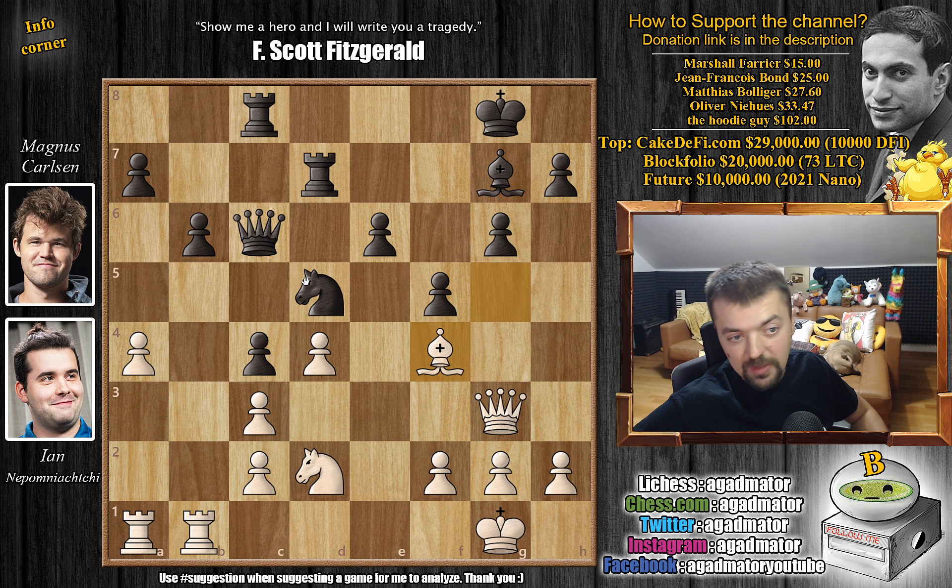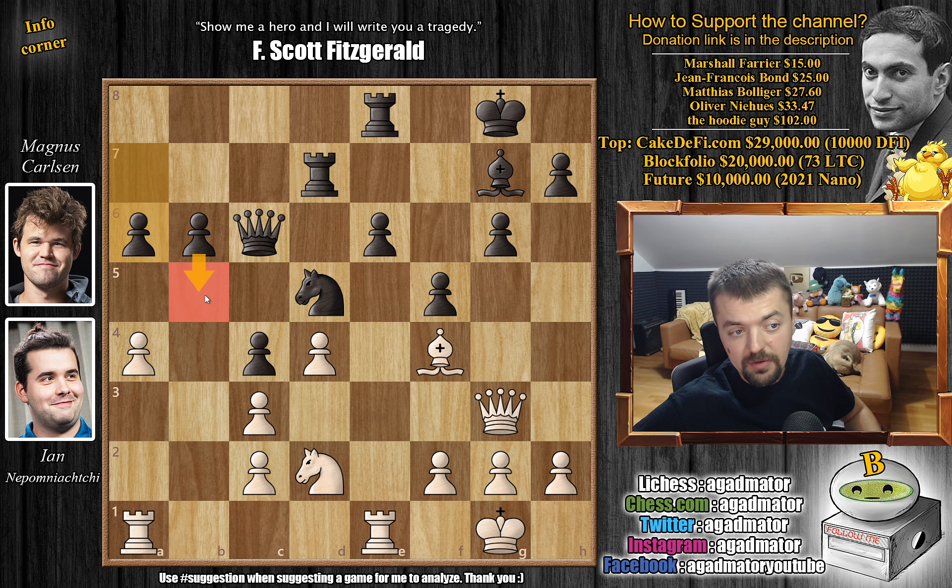Rook to E8, preparing maybe E5 in some lines. Now rook to E1 by Nepo. We have A6, preparing B5. Finally H4 — Nepo can play H5, H6, and so on. So here B5 by Magnus. A captures on B5, A captures on B5, and now bishop to E5, putting pressure on Carlsen's dark-square bishop.